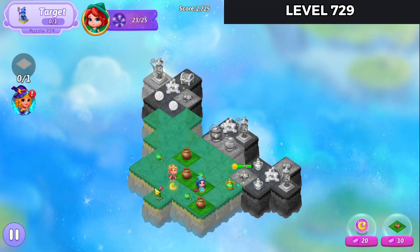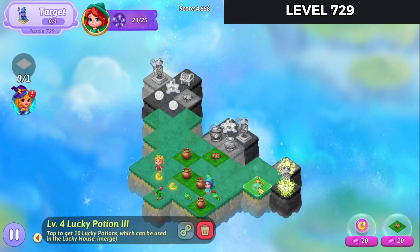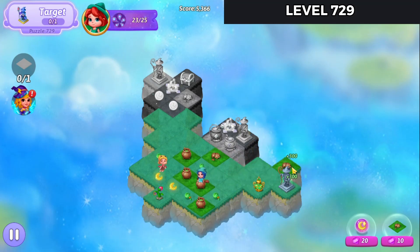Bring that over and launch the heal. Bring that out, and we'll merge these lucky potions to get back in there. We're going to collect that lucky potion.